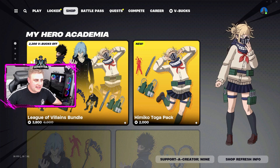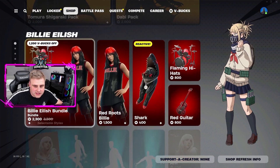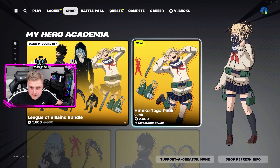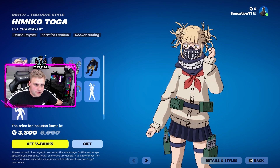Hey, it's your boy Sensation — welcome back to my channel. Today's video we're looking at the My Hero Academia pack that has just come to Fortnite. This allows you to get three skins: the Himiku skin, the Dabby skin, and the Tamura skin. For the first skin, we have the Himiku skin, looking super dope.